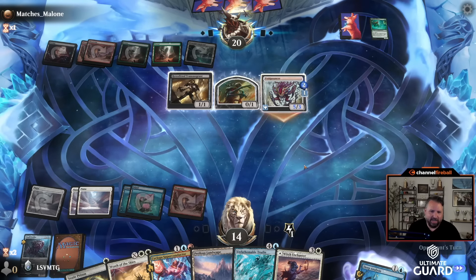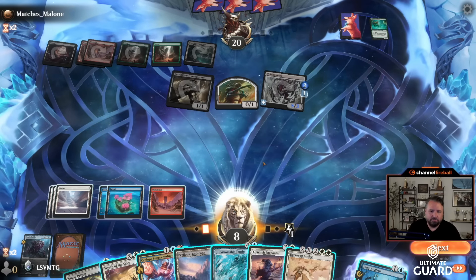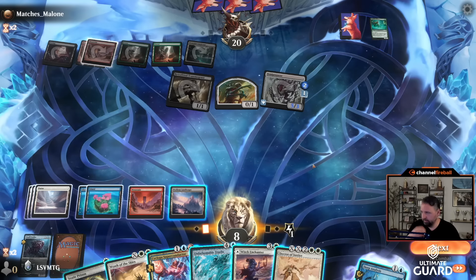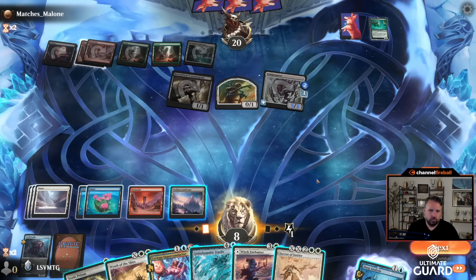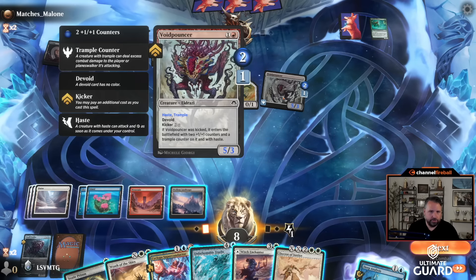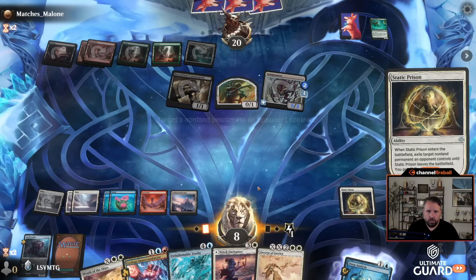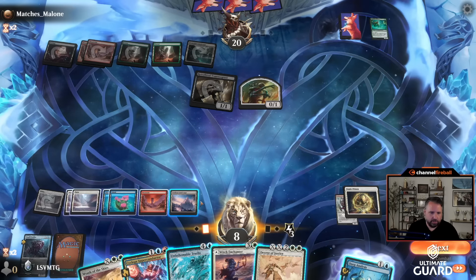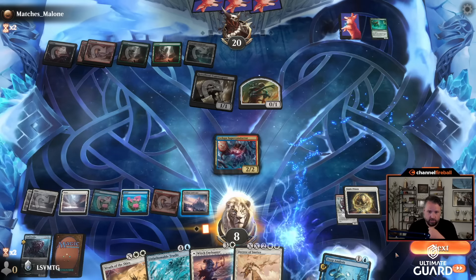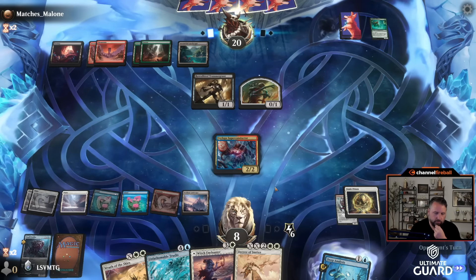If I had the finances to purchase the one-of-one ring, would that be something I'd have done? I'm not going to begrudge anyone spending their money on what they want, but if I were in a position to buy it I would still rather buy that much worth of alpha cards instead — I find those much cooler. Five-three trample — I'm at eight. Let's see — I could cast Wrath for two, or I could Static Prison the Void Pouncer here. When it comes back it won't have all the counters on it, and then I'll play Cyclops Superconductor.